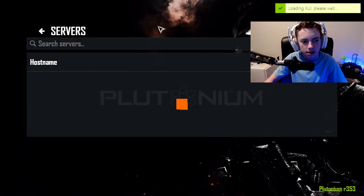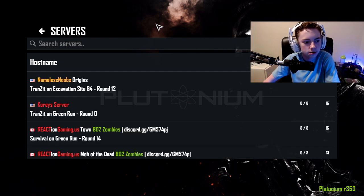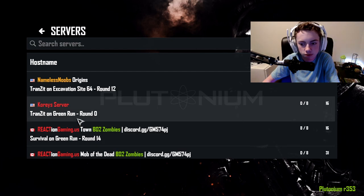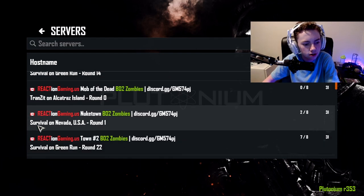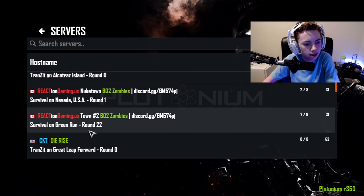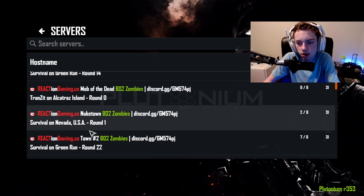We'll try out zombies next and see what maps we've got or if there are custom maps — that would be pretty cool. So we're here on zombies. I'm not sure how the server browser works for this, so we're going to check it out. They literally have Transit and Origins — that's pretty crazy. There's Transit on Green Run round 14, survival in Nevada USA — that's the Nuketown one. I'm probably just going to go for this empty server with very little ping.